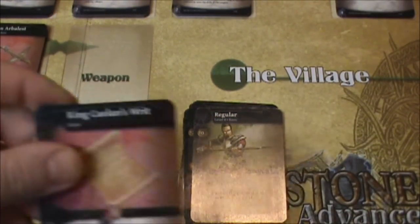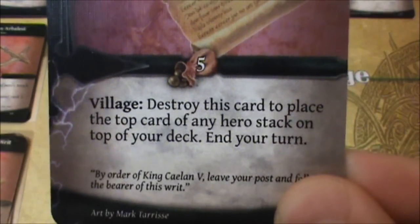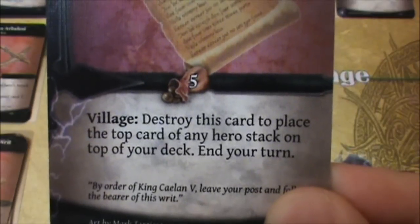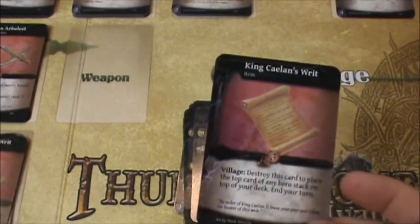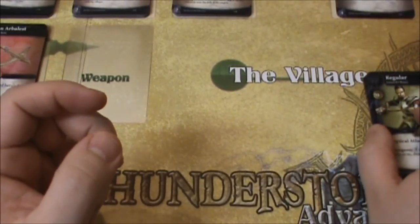And since I know I need some heroes, I might purchase this item. It says that you can destroy this card to place the top card of any hero stack on the top of your deck and end your turn. So I can't use it yet, I've just purchased it. Those cards are now in the discard pile.